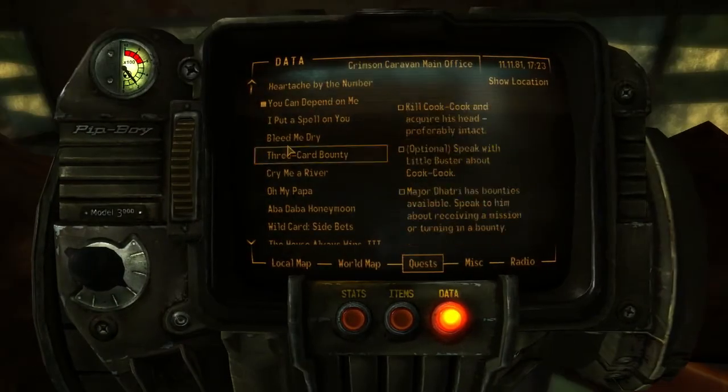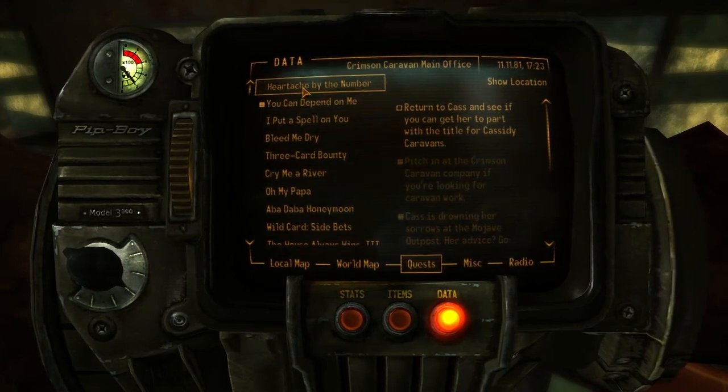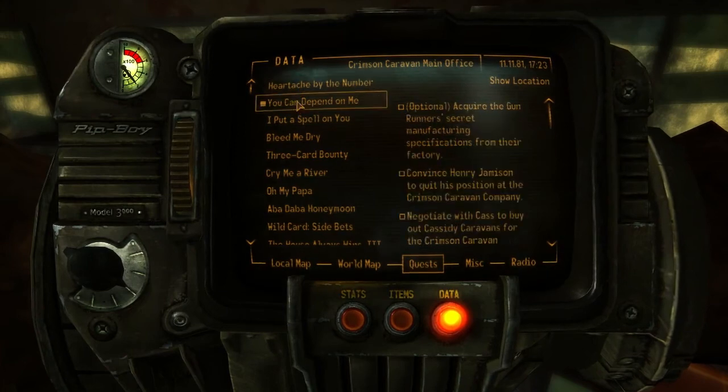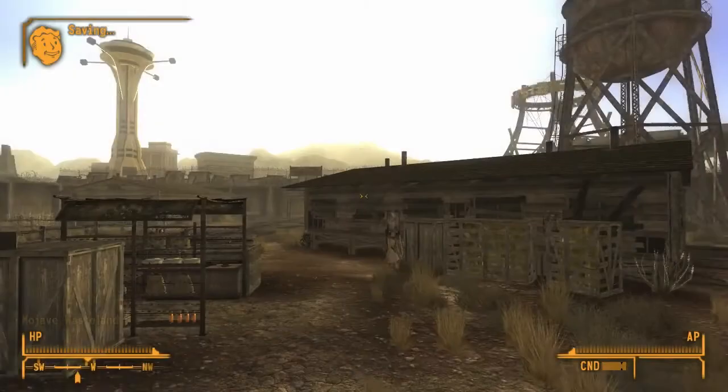So this affects the quest I've got with Cass — I need to turn to Cass and see if I can get her to part with Cassidy Caravans. So we've got two quests on the go at the same time. Anyway, we're done at Crimson Caravan now.